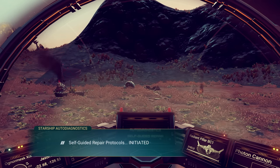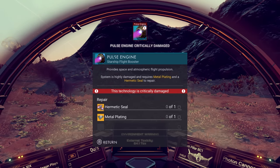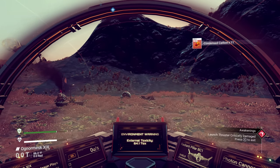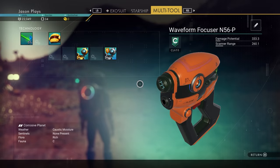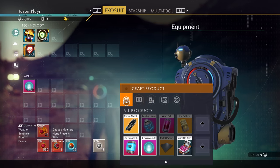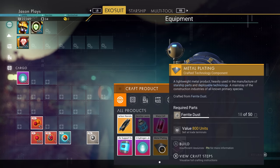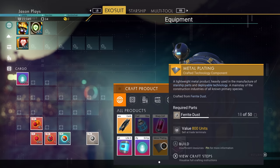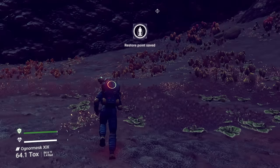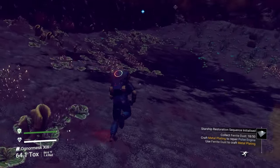Self-guided repair protocols initiated. Our pulse engine is broken — we need a hermetic seal and metal plating to fix it. If you go into your crafting menu and hover over an item, it'll tell you what you need to make it. We need 50 ferrite dust to make metal plating. So let's get some more rocks — some more ferrite dust.